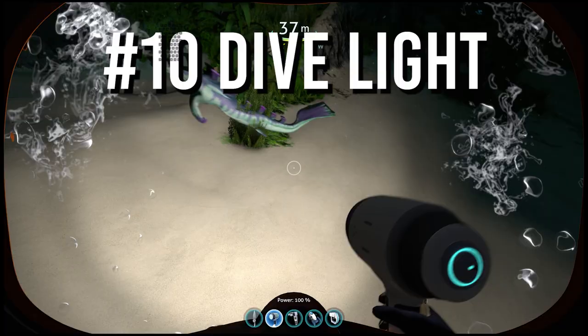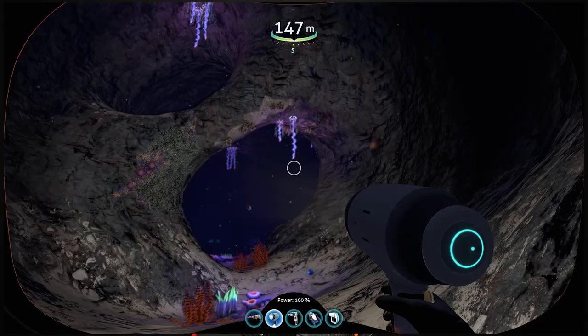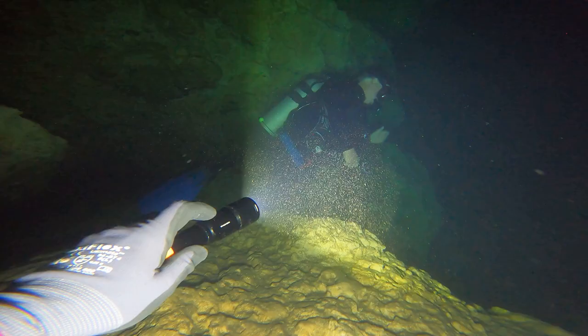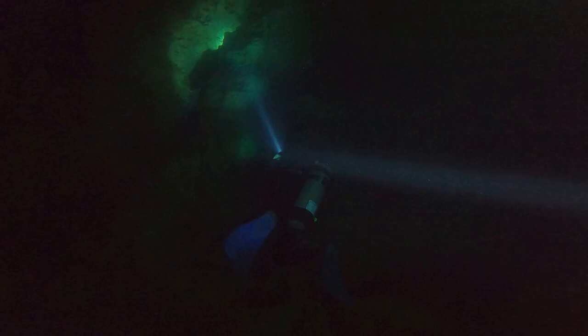The Dive Light. Planet 4546B has a day and night cycle, so you must be able to scuba dive in the dark. Also, when diving into the planet's caves or very deep depths, it gets very dark and you must use a dive light. The dive light in Subnautica is very bright and has good battery longevity. It has a limited range and will only light up the area within the vicinity of the diver. The Subnautica flashlight resembles common dive lights used in real life and is very realistic.